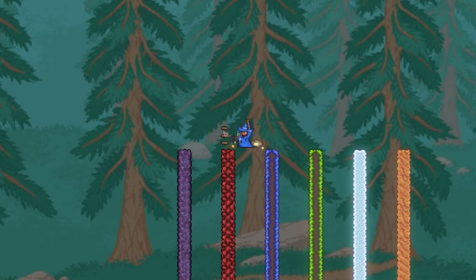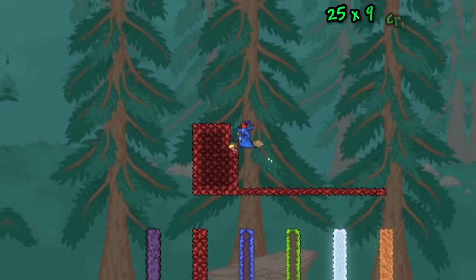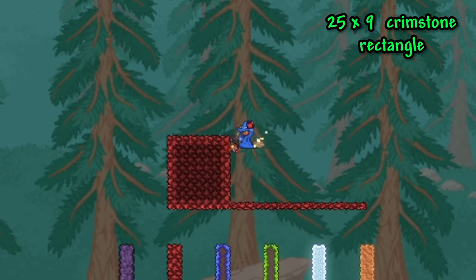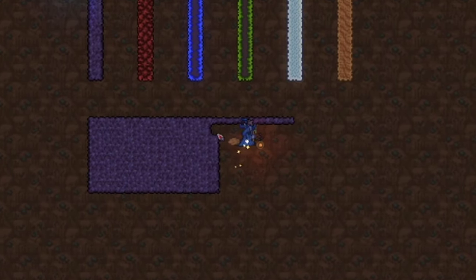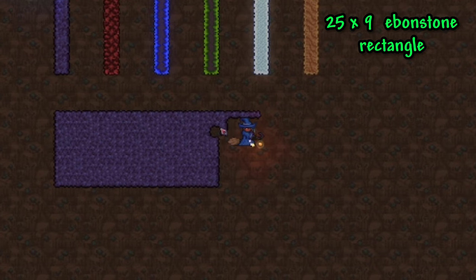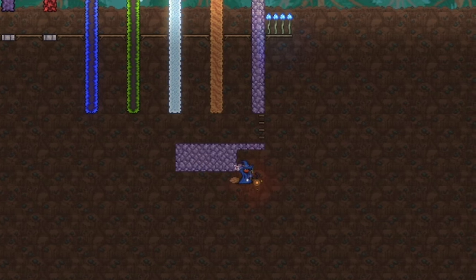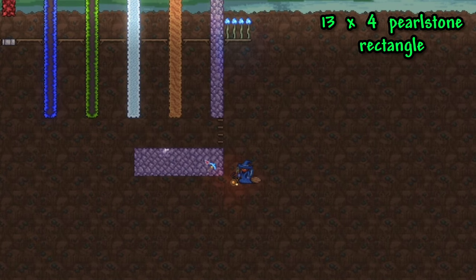Once you have all your pillars built, head to the crimstone pillar on the left side and make a 4-block gap above the right side of blocks on the pillar, placing a crimstone block as the 5th block. Then build up 8 blocks using crimstone and go right 24 blocks, and fill in the remaining part of the 25x9 crimstone rectangle. Once you finish that, head under the ebonstone pillar, make a 4-block gap under the right side of your pillar, and make another 25x9 rectangle using ebonstone. After that, head to the right side pearlstone pillar, make a 4-block gap under the right side of the pillar, and make a 13x4 rectangle out of pearlstone.